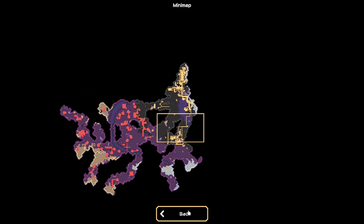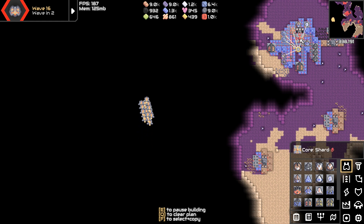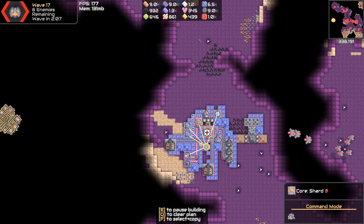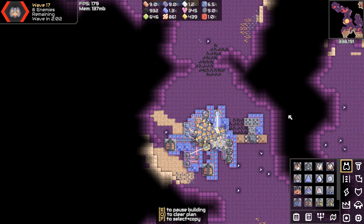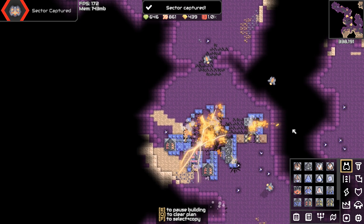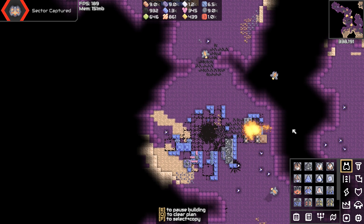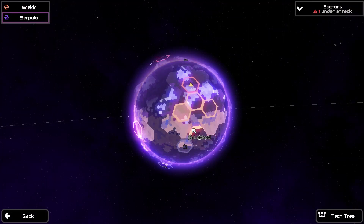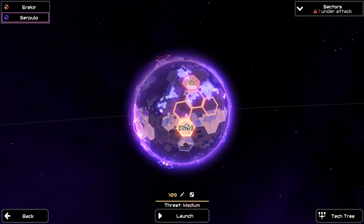We're maxed out on Horizons, so let's go take sector 49. I'll send them down here first, skirt the outside, then go straight for the core. Get them all lined up, target the core, and just hope it works. That was highly effective and I should definitely do that more. Wow — one of two done! Sector 49 is done, we'll never need to go back.